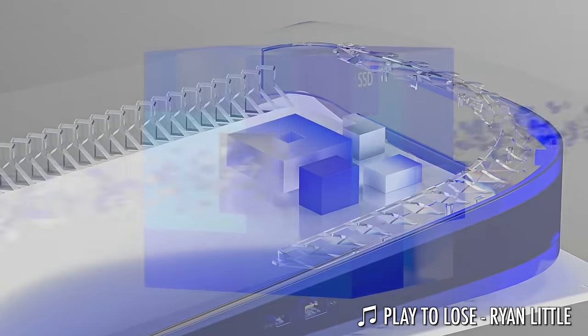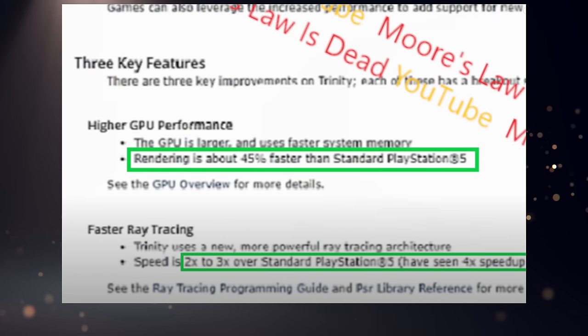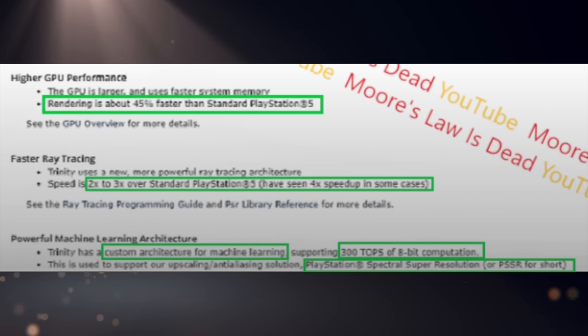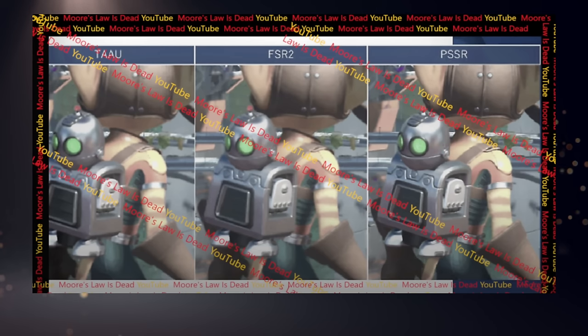We have more PlayStation 5 Pro leaks to go over. As discussed on Friday, the initial leaks came from the YouTube channel Moore's Law is Dead, who published close-up screenshots of what was presumably the PlayStation dev portal — showing some GPU info and PlayStation Spectral Super Resolution. That info showed up for most third parties, GDC was coming up, and within mere hours of the update going out to studios, the leak appeared online. Then Insider Gaming and The Verge followed. It's all basically genuine.